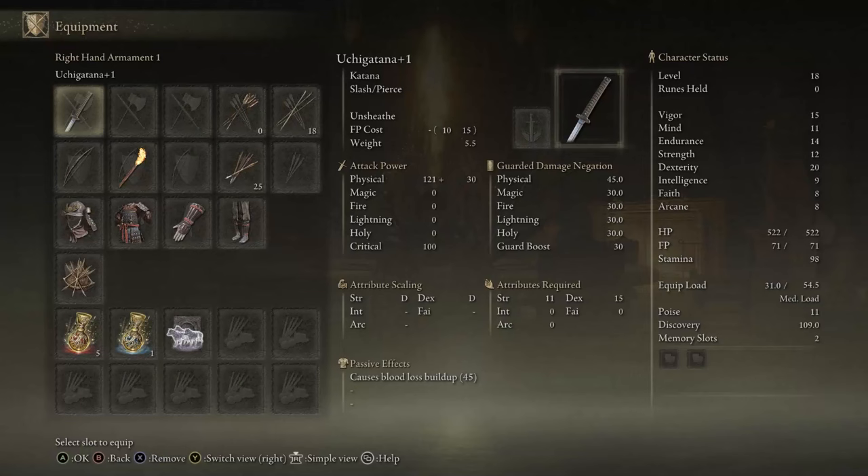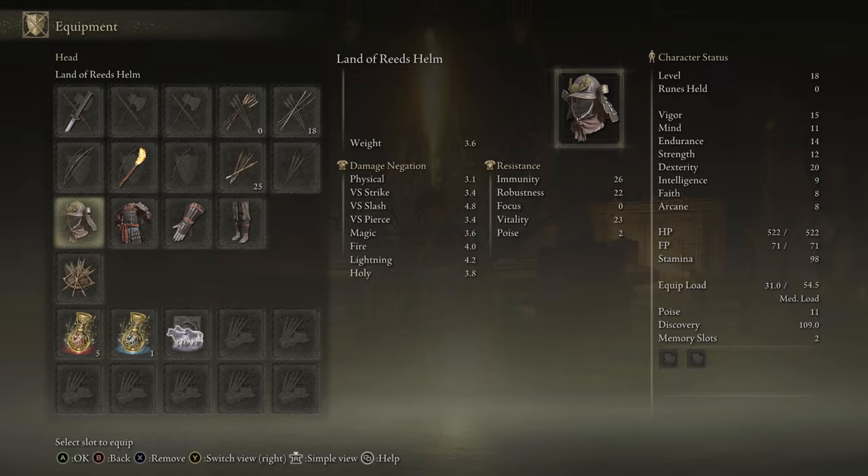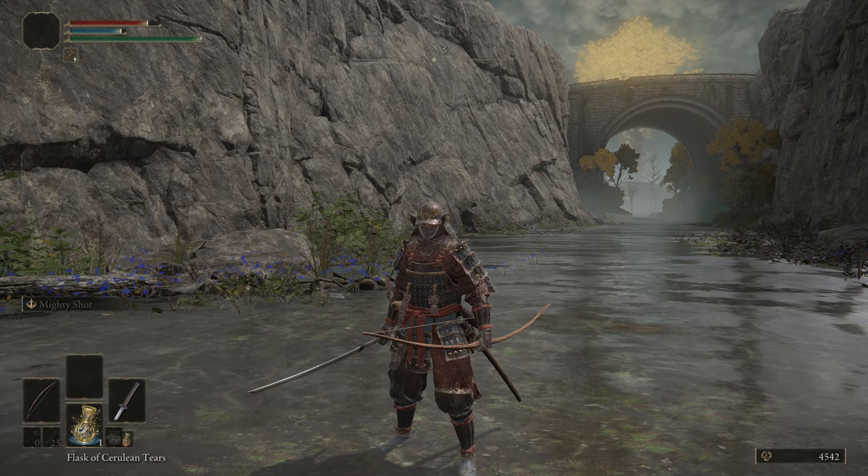Your starting gear is just very solid across the board. You get the Uchigatana, a Longbow — it's the only class that starts with a weapon like the Uchigatana that has bleed on it — and some relatively average armor that actually looks really sick. The looks are more important here than the resistances, let's be real.